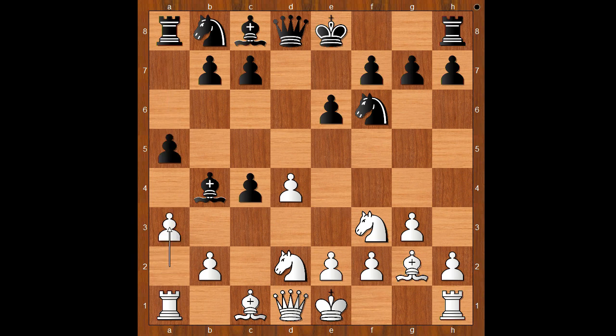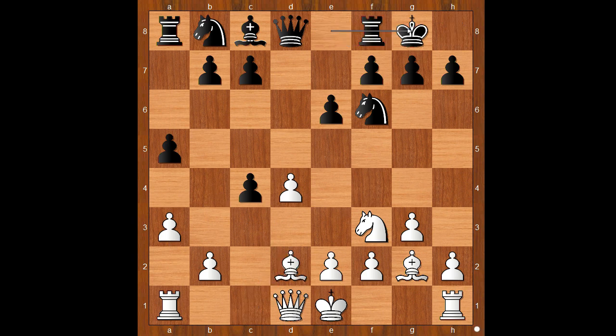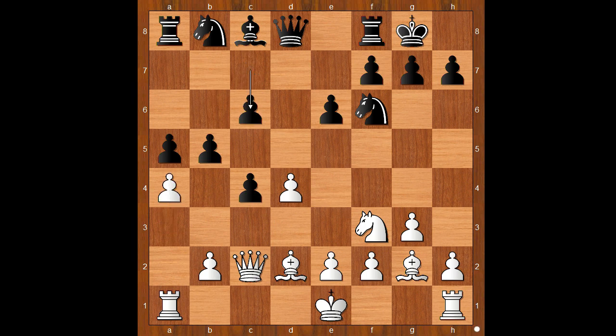Asking a question. Bishop takes on d2 check, bishop takes bishop. Ding Liren castles kingside, queen to c2, b5 defending the pawn. a4, c6. White to move. Castling was expected. Another very common move in these Catalan games is knight to e5, putting pressure on the pawn on c6.